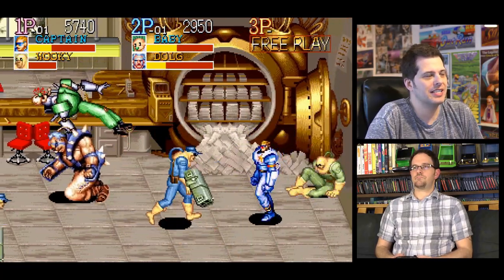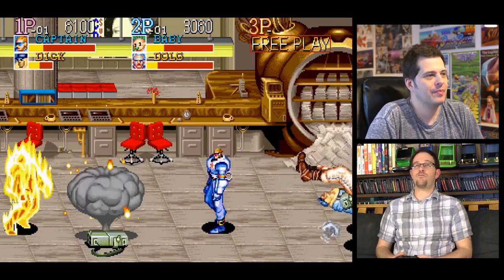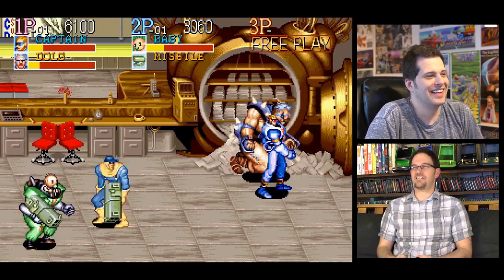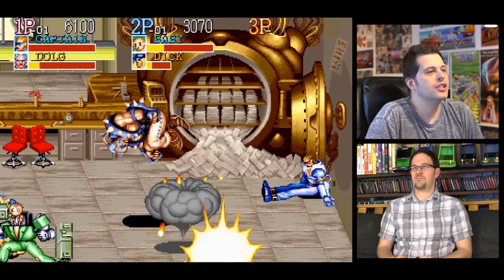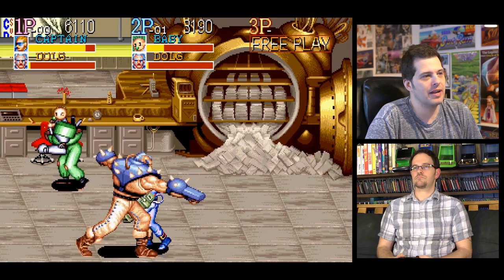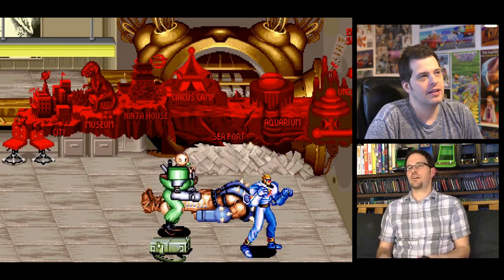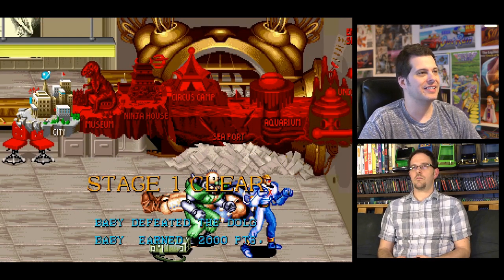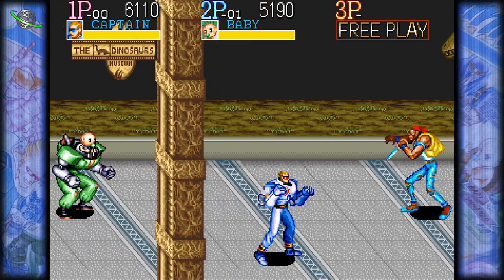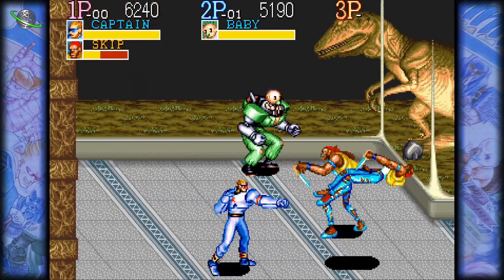Capcom always has somebody getting electrocuted where you can see the skeleton inside — like in Street Fighter. And there's someone flaming now too! One of the things that's really cool about this game is they're always dropping items — like a rocket launcher or something. Look how cool that map is — it kind of looks like the Final Fight map or Ghosts and Goblins. Capcom always had the maps.